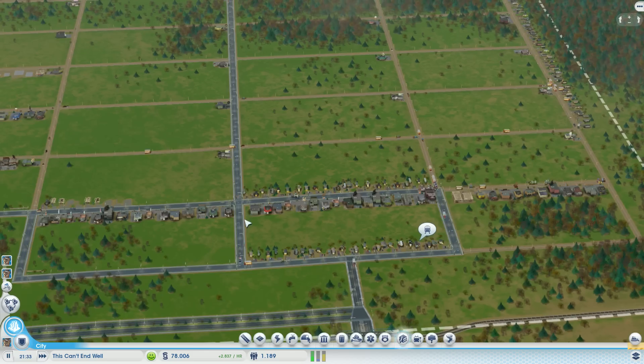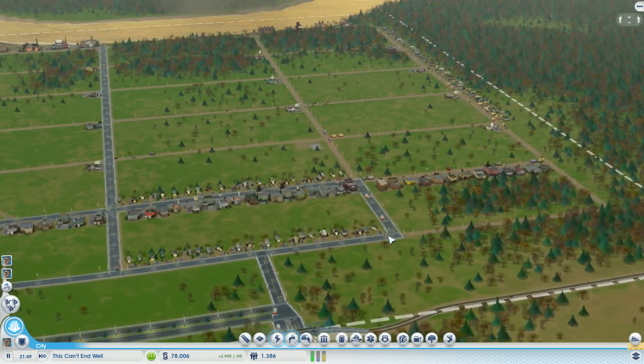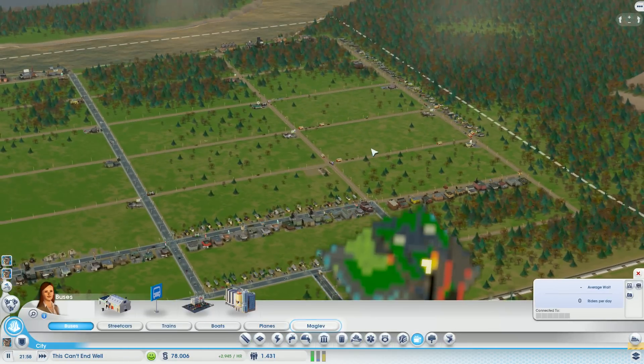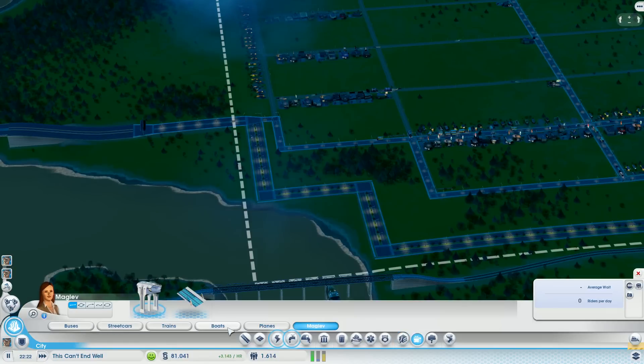You just need commercial and residential and it's gonna work out. You want trains? Transportation - we need to keep a train connection. No thanks. But I'm gonna put down a ferry terminal. Maglev, no. Boats - where are boats? There they are.